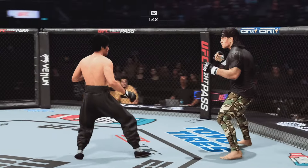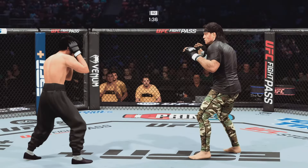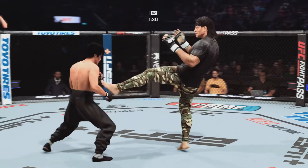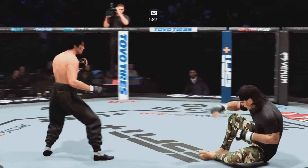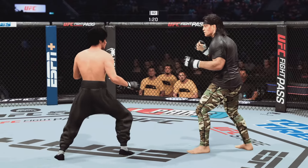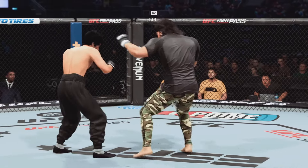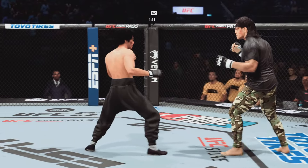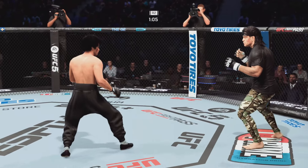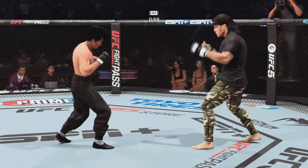Huge left. Just out of range with that kick attempt. Another nice kick there — solid series of kicks, they're all landing now. Hands high. Now we start to see some redness underneath the elbow. He's going to continue to attack the body. His opponent has not done anything to deter him — he should keep doing this, keep going to the well until his opponent finds an answer, because right now he seems lost to it.